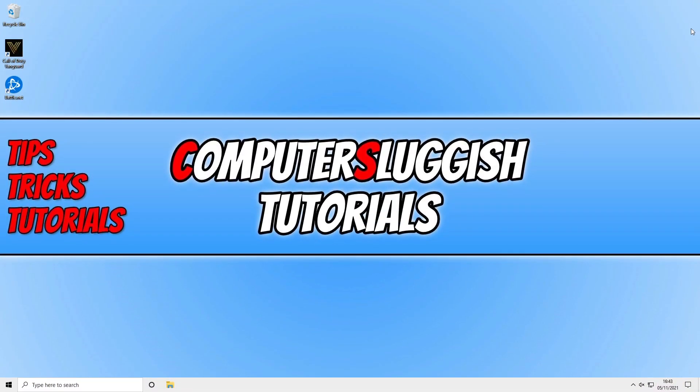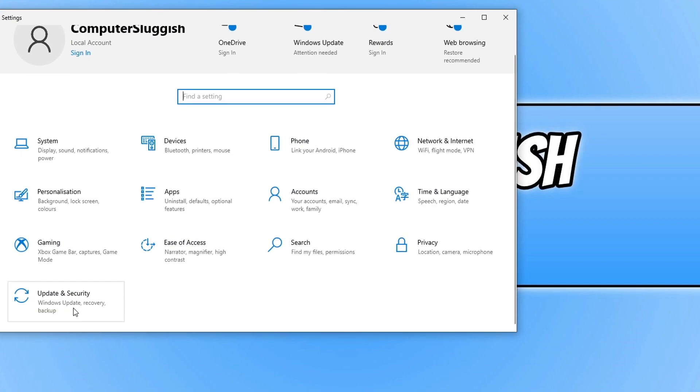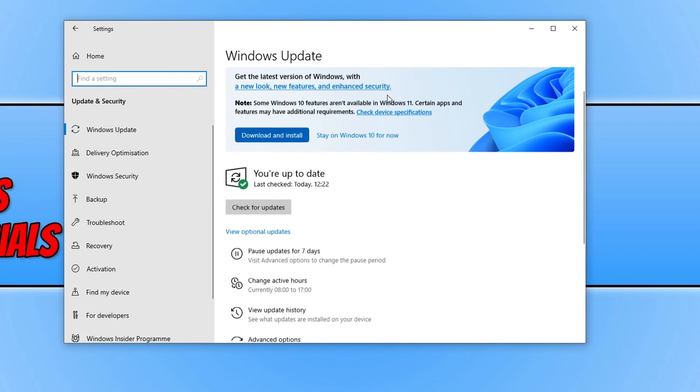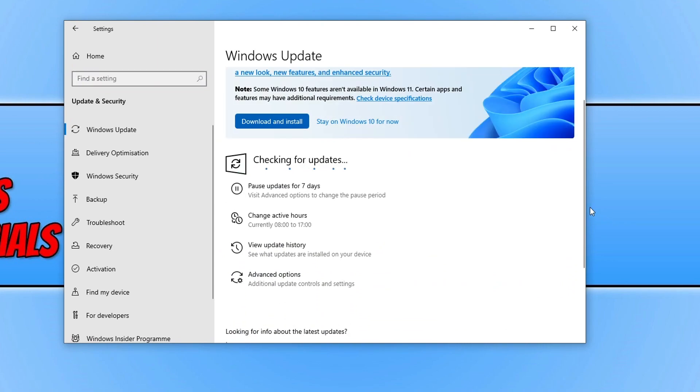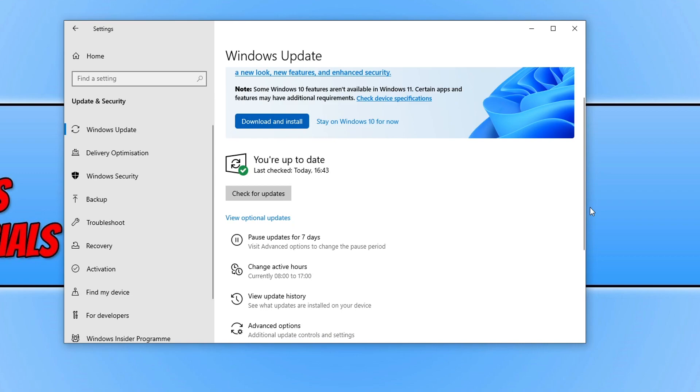The next thing to do is update Windows. I'll be doing these steps in Windows 10, however the steps are similar in Windows 11. Right-click on the Start menu icon and click Settings, then select Update and Security and click on Check for Updates. If Windows detects any new updates it will begin to download and install them. Once they've finished, restart your computer and then launch Vanguard to see if that resolved the issues.